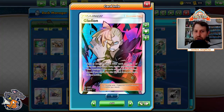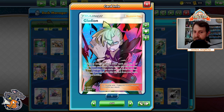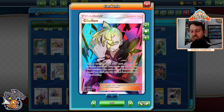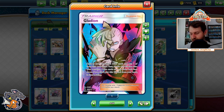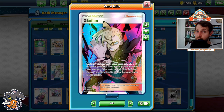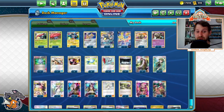Gladeon — we don't take prizes in this deck, but we will prize something good every single game, probably multiple good cards. So if you have a tech that you really need, play the Gladeon, get it out of your prizes. Next set, we get the Keonia card where you take three cards from your hand, put them in your prizes, and take three prizes back. So this deck will probably become even better once that set drops.